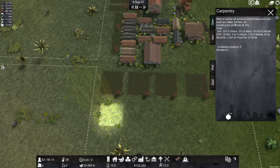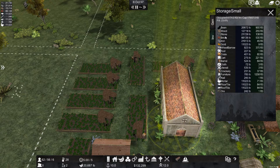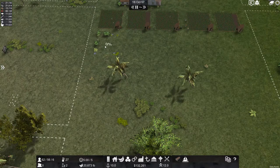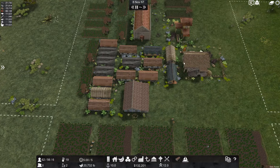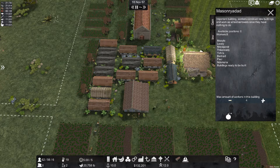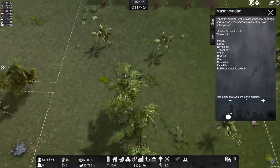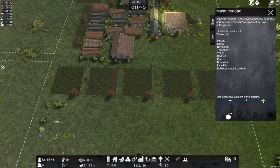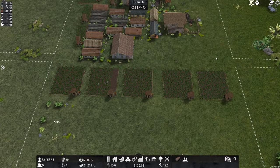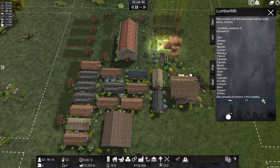We need crates, barrels, iron 331, stone 331. We have iron — yep, stone — yep, a lot. Why is this blue? Why are all these people walking? Maybe if I reset this... buildings ready to be built — why won't this build? I don't know what to say here. I guess wood is still the bottleneck, maybe it's queuing because I put the other one down first.